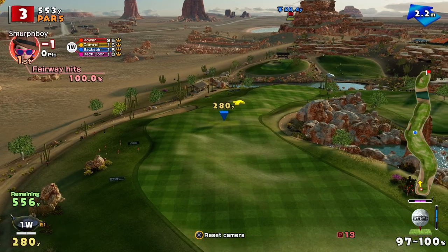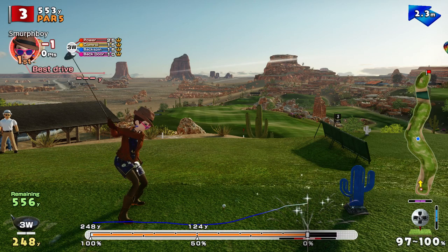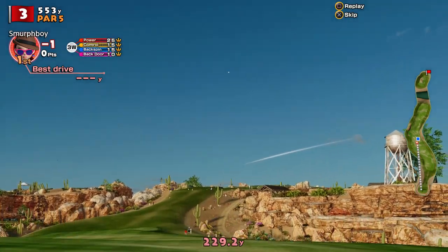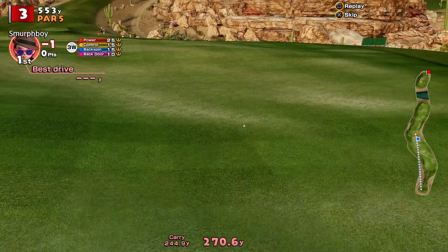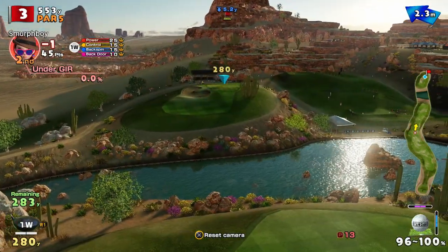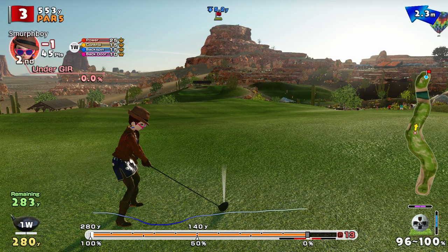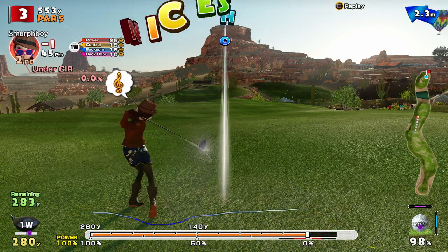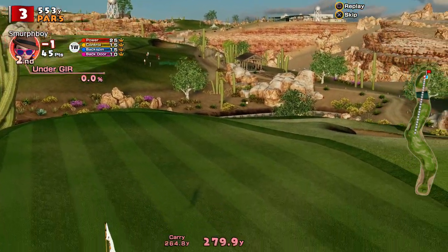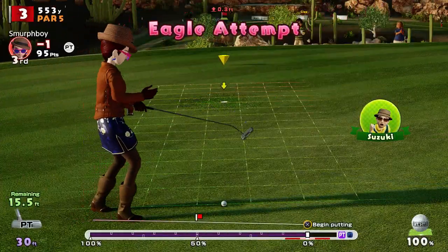It's a three, par five. Don't want to out-drive myself here. This is one of the trickier fairways to find — certainly if you play the forward tee, you just end up rolling off. So I may as well play a bigger second shot. We might as well go for it. Haven't we got the ultra backspin? It'll bound on, but it should stop and come back a bit. 15 foot for an eagle.